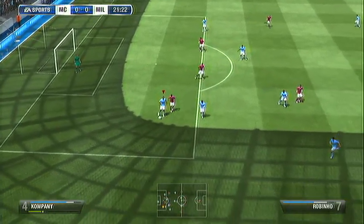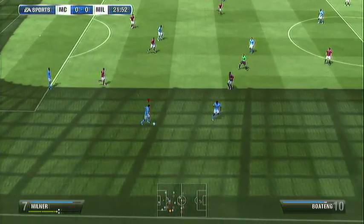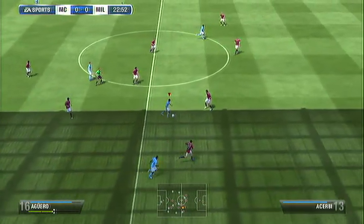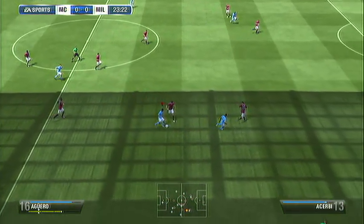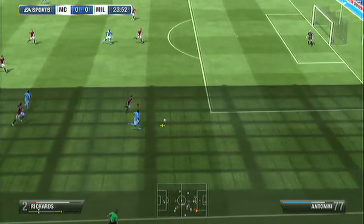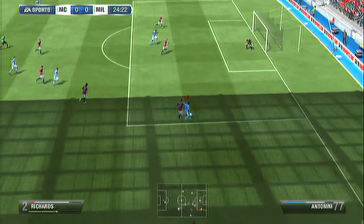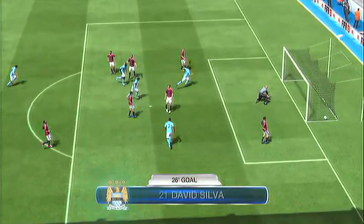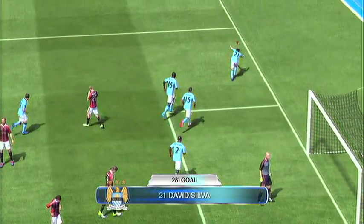Let's get into some gameplay. That was a brilliant challenge, but it also highlighted one of the defensive weaknesses — it's very easy to get pulled apart with a four-man defense. But that leads straight to an attack where I get pretty lucky. David Silva manages to finish the rebound, but it's barely a goal — it took a massive deflection which just put off Abbiati.